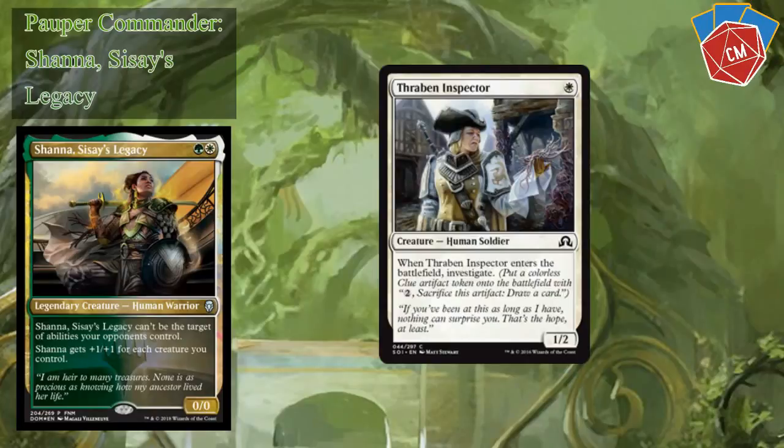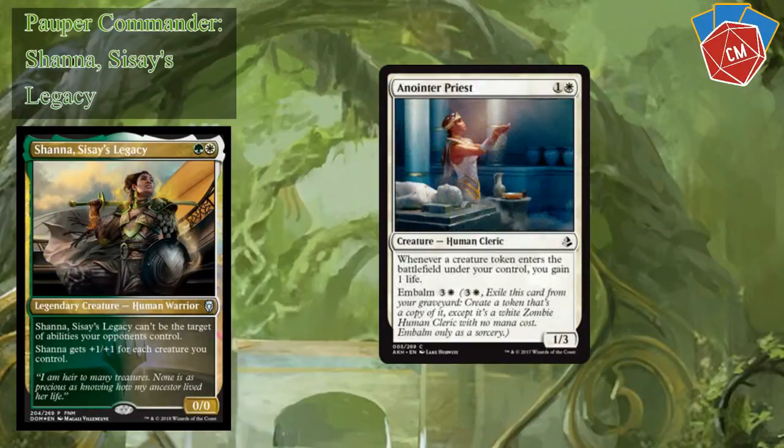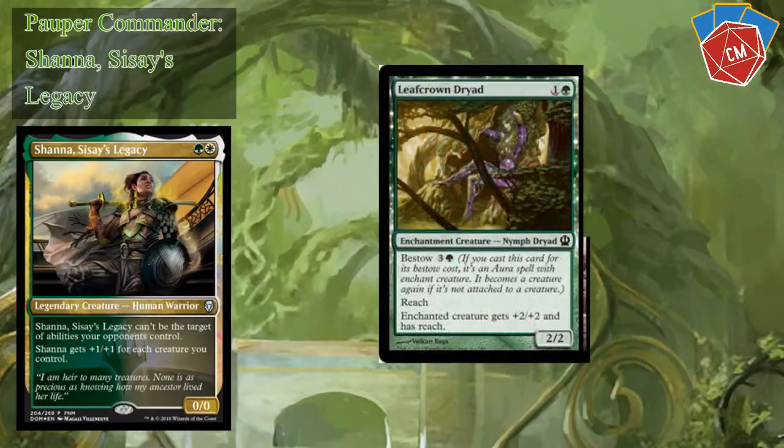Thraben Inspector — there's not a whole lot of card draw in these colors in Pauper, so anything that'll draw us a card I'll usually throw in, and this is a pretty good card for that. Anointed Priest is not only a token itself but also a creature that'll gain you a bunch of life as well. And Leafcrown Dryad — I absolutely love this creature. Being able to give your commander plus two plus two and reach, and then when your commander dies it becomes a creature on its own, is amazing.